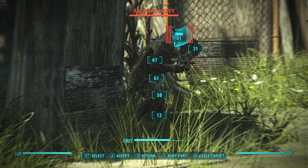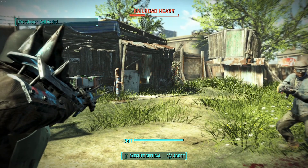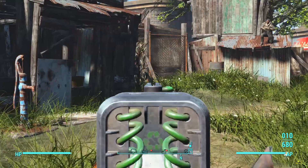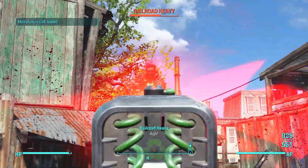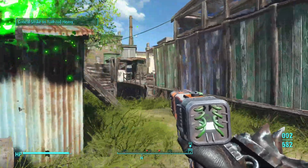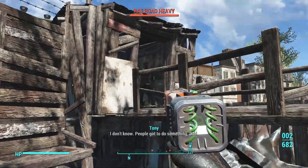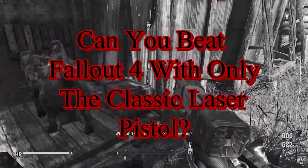By far one of the most nostalgic energy weapons in the Fallout series for me, the classic laser pistol featured in Fallout 3 and subsequently Fallout New Vegas is probably one of the best energy weapons in my opinion. I love the design of the old classic laser guns and I think they're absolutely fantastic, so today I wanted to take a little nostalgia trip and ask if you can beat Fallout 4 with only the classic laser pistol.